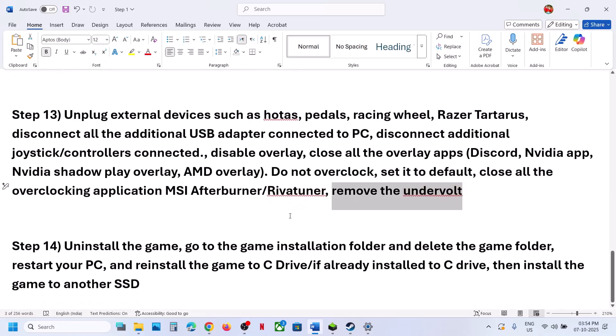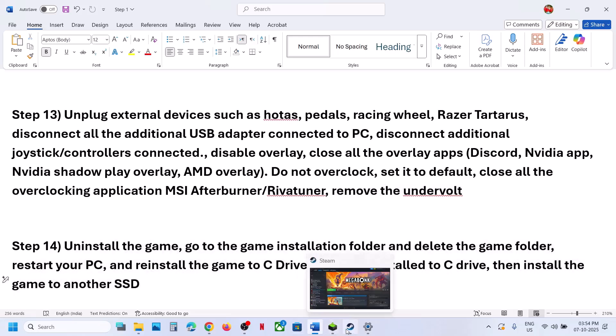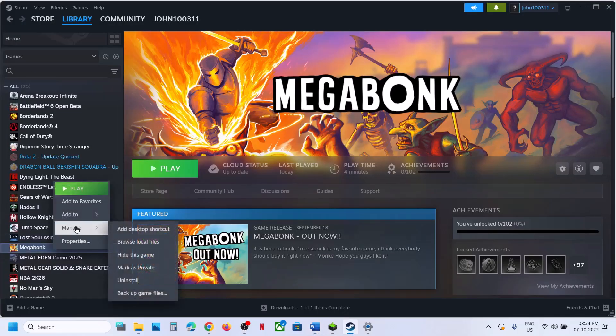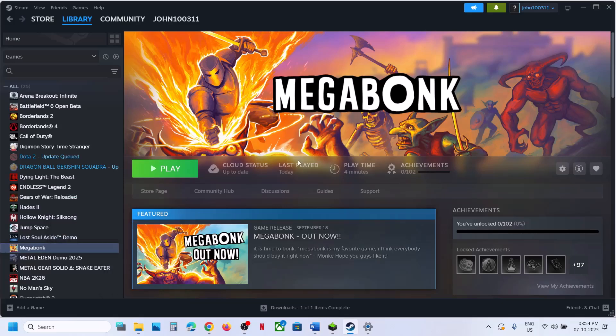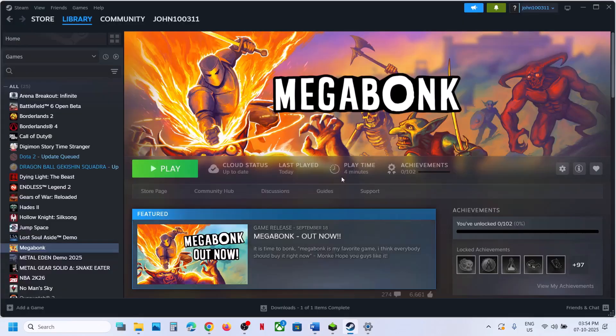The last step is to uninstall and reinstall the game to a different drive. If nothing else works, uninstall the game, delete the leftover game installation folder, restart your computer, then reinstall the game. If the game was installed on the D or E drive, try installing it on the C drive and check. If it was on C, try a different drive. One of the steps shown in this video should help you run the game successfully on your Windows computer.